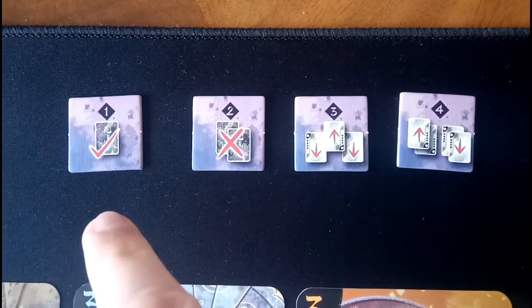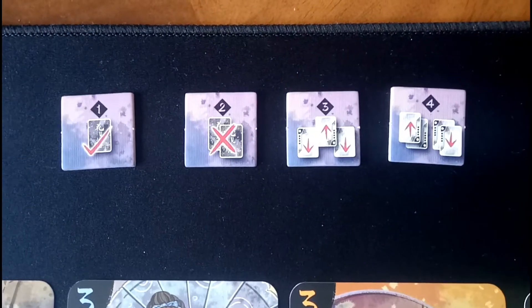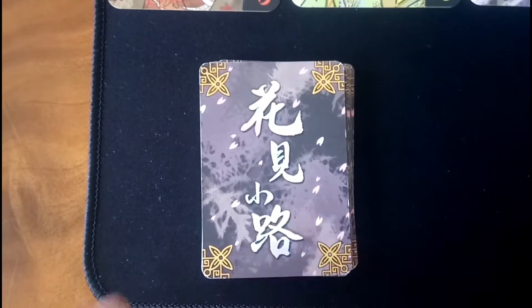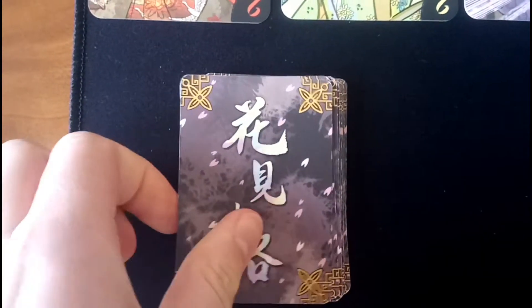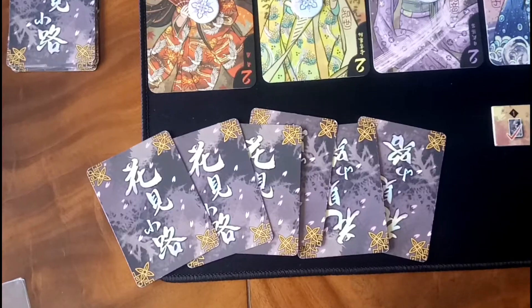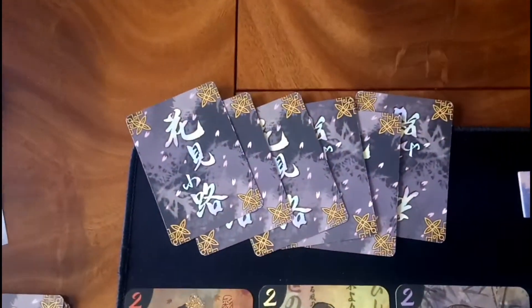Give both players a set of action markers labeled 1 to 4. Give the item cards a shuffle and take one out from the game — this won't be used. Deal 6 cards to each player; these should be kept secret.